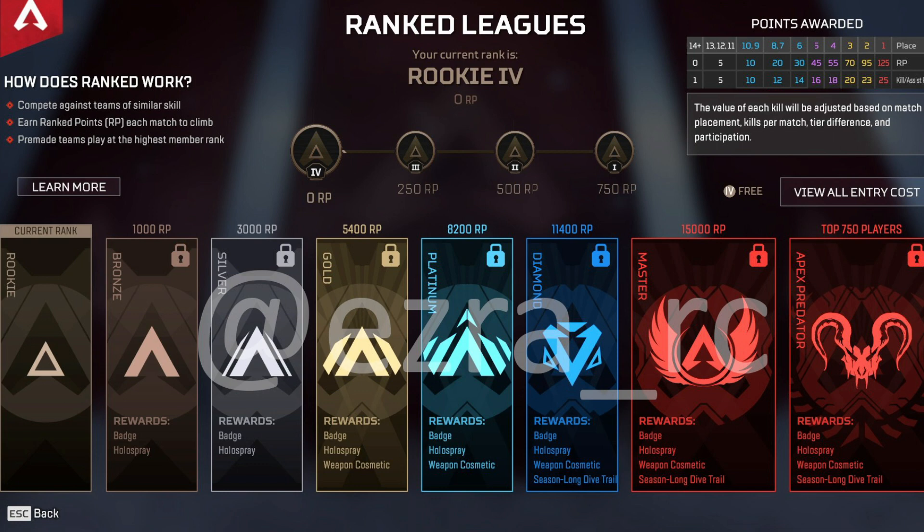Looking on the far right-hand side, we see that there's no longer a purple Master rank — it's now red. This will be at 15,000 RP, and once you hit the top 750 players in the world, you'll be classified as a Predator.